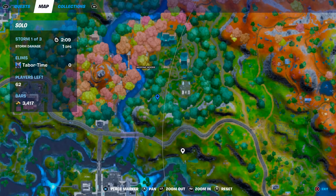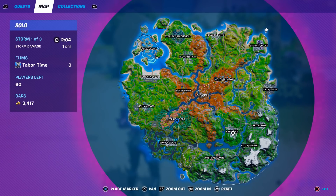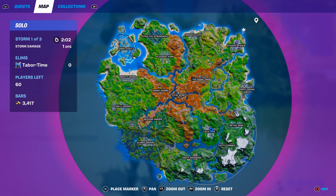Then there's Bunker Jonesy, who has 10 different spawn locations, so I wouldn't worry about him because there's no telling where he's going to be. The main ones are Lazy Lake with Cabby, Castaway Jonesy up here, Raz at Colossal Crops, and Rebirth Raven over here to the right of Fort Crumpet.